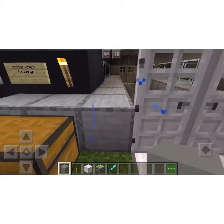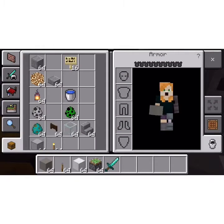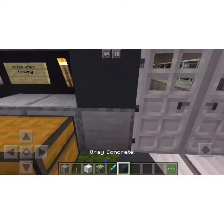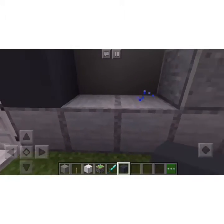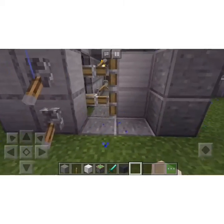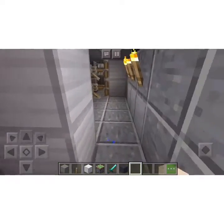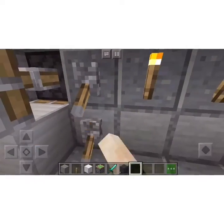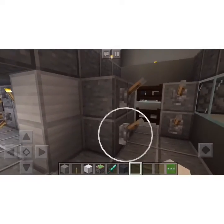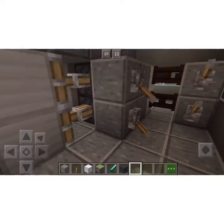These are broken — I gotta fix those. That's a viewing hall so you can view the monsters from there. Let's open these doors and close them, then open these doors and close them, just in case I need to decide to get out.